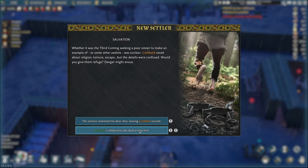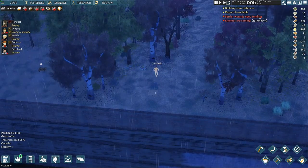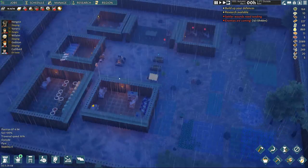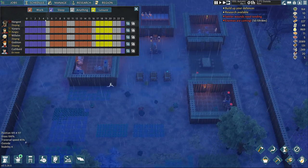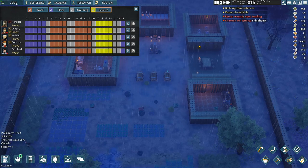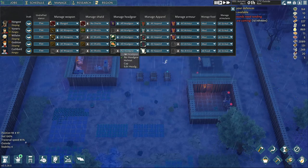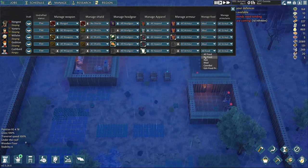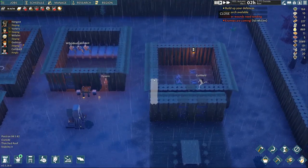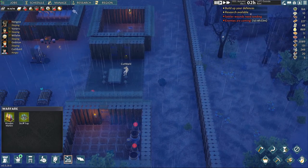Someone was seeking a poor sinner to make an example, but either way we take all the people we can get — we don't leave people behind. But the thing is, we need to put some defenses. We need to put some work on work and leisure. For jobs, make sure they take all the weapons, headgear, apparel, and armor they can get. They should only eat meals — we don't want people dying or eating raw meat.